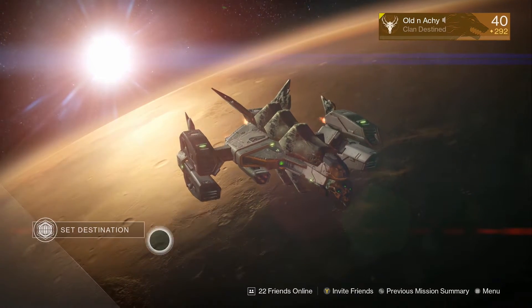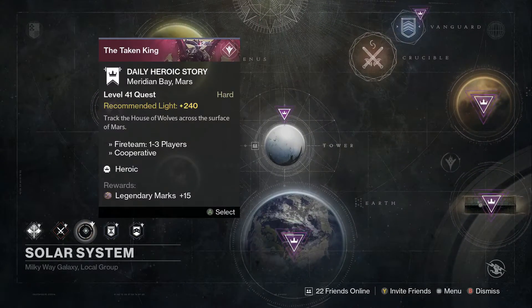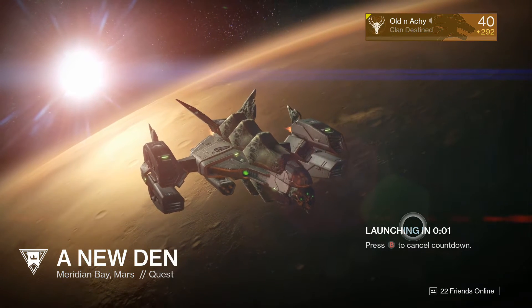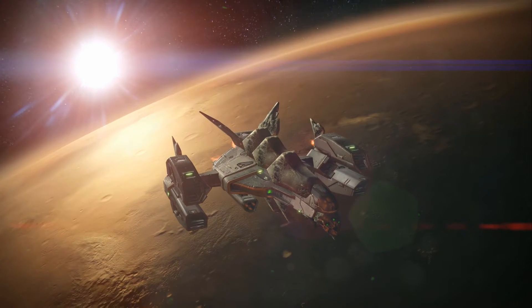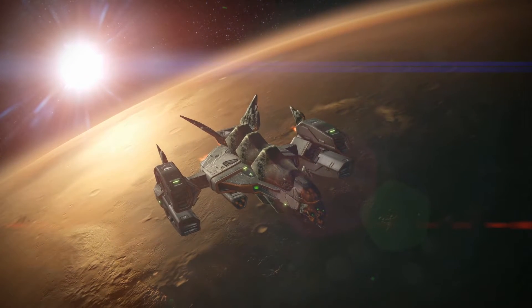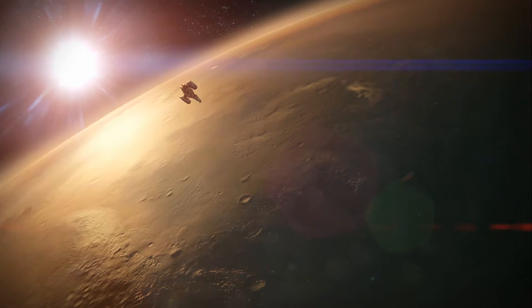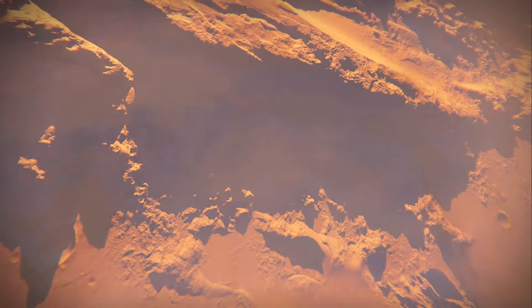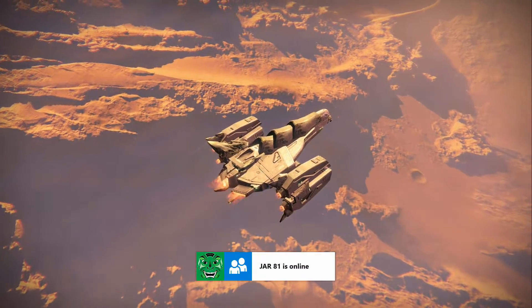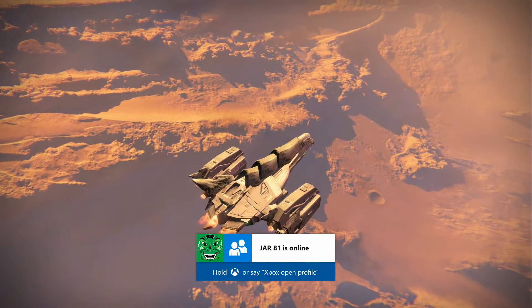Alden Ake here with another Destiny video. This is the daily heroic story for today, October 17th, and it is A New Den, which is one of the House of Wolves quests from Petra. I'm running this with my hunter and my primary will be my trusty scout rifle. My secondary is either going to be Arc Sniper or Solar Sniper, and my heavy will be my Solar Sword.